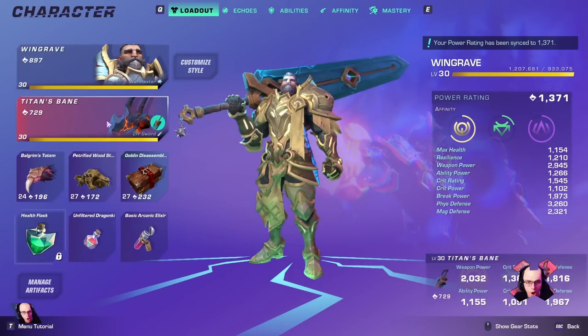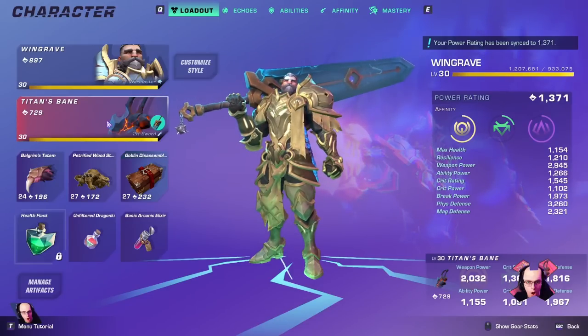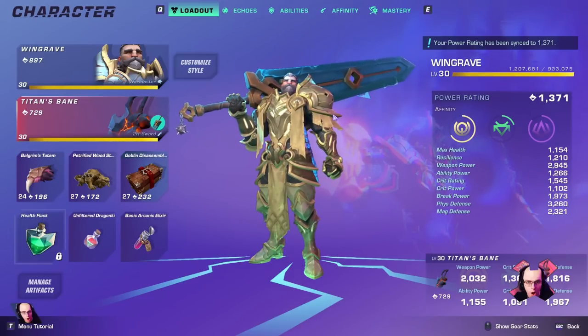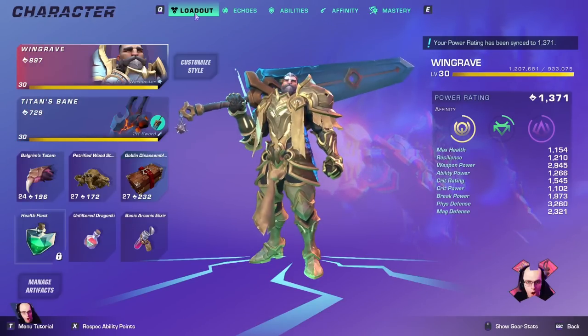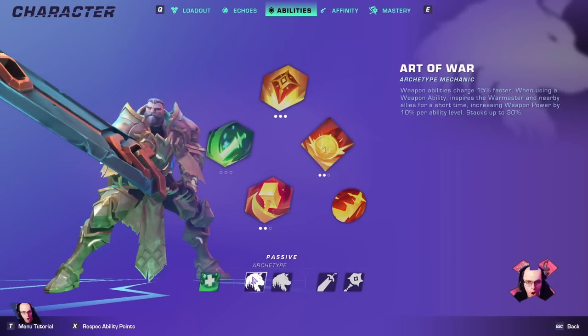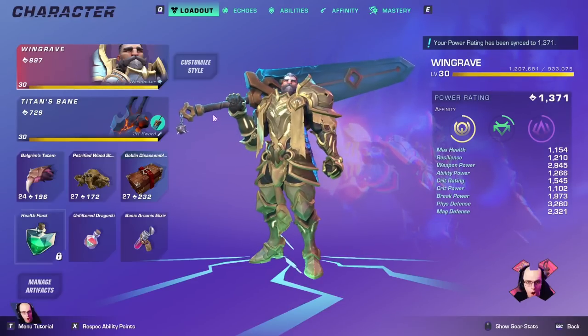Our weapon is the Titan's Bane. In my eyes this is the strongest weapon in Wayfinder right now. I am aware of how insanely strong the Tempest and the Arc Storm are — I saw a lot of comments on that on my Titan's Bane video — but I still think Titan's Bane is better. This is what I use to absolutely wreck bosses with ease on tier 4. Titan's Bane is even greater for this build because Warmasters have a passive to charge up their weapon abilities 15% faster, so mixing that with the raw power of the sword gets us insanely high damage.